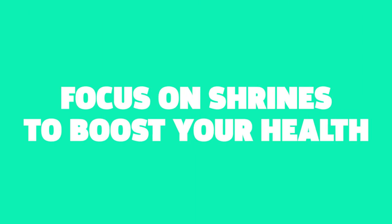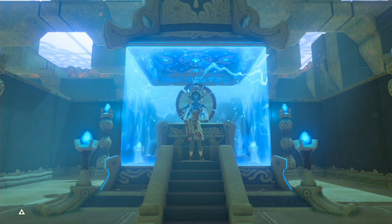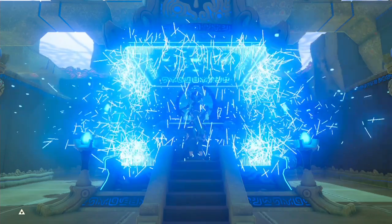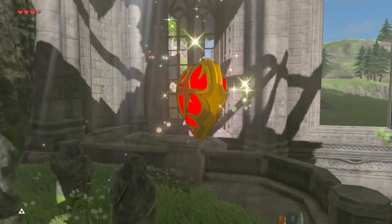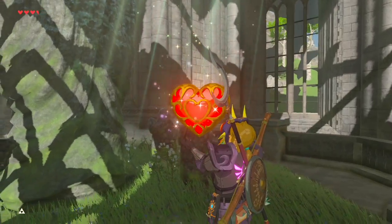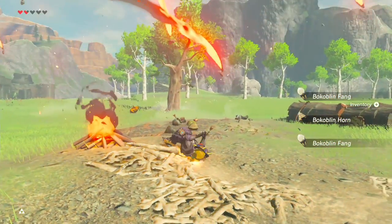Tip number three: focus on shrines to boost your health. Enemies will kill you faster than ever in Master Mode, so consider focusing your energy on completing shrines to earn Spirit Orbs so that you can upgrade your hearts as soon as possible. That way, if you unexpectedly encounter enemies, you can stand and take a hit or two before dying.